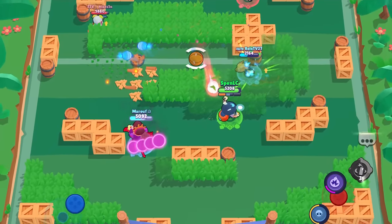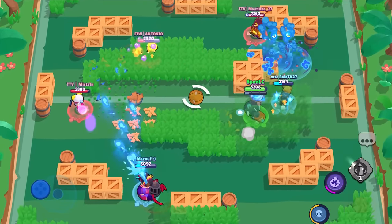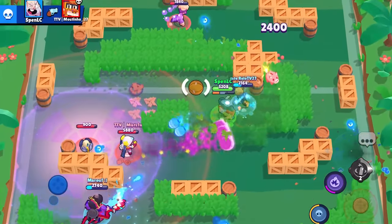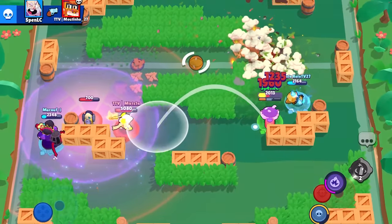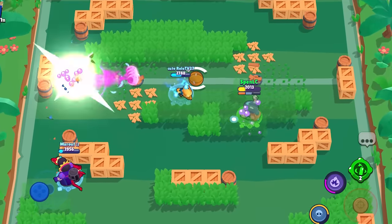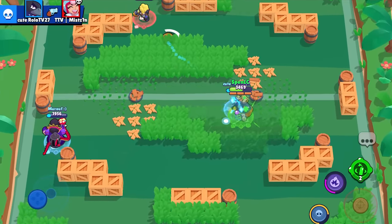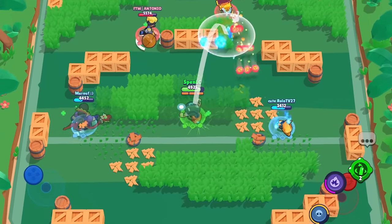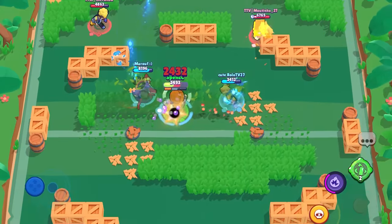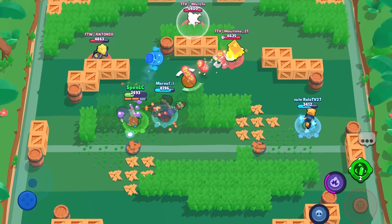Next up is Dynamike's gadget Fidget Spinner. Compared to his other gadget, which is one of the best in the game, Fidget Spinner is just really RNG-based. Sometimes you might land a couple of dynamite sticks for nearly 5k damage, but on the other hand you could completely miss everything and just spin around unable to use your main attack. It could be underrated on super bushy maps, but there's hardly any other use case.